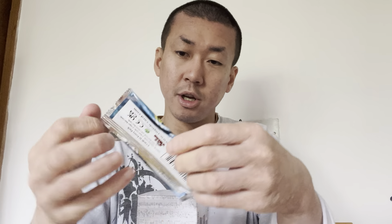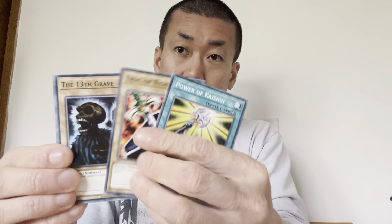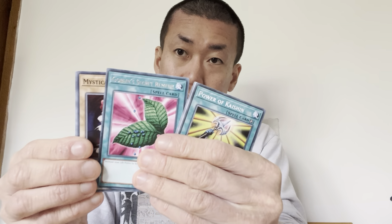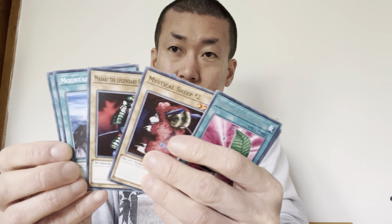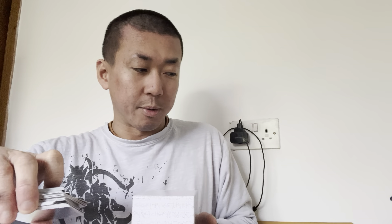We got Pharaoh's Servant to open. Pharaoh's Servant is mostly traps and stuff. It has Jinzo and Inspection Order which are the two highest ones, and Buster Blader was in that set as well. We got Island Turtle. Oh - Sky Scout! Before it used to be called Harpy's Brother but they changed it. Morphing Jar No. 2 - I haven't seen that in ages. That's a really good card but it's one of those annoying cards to play against.